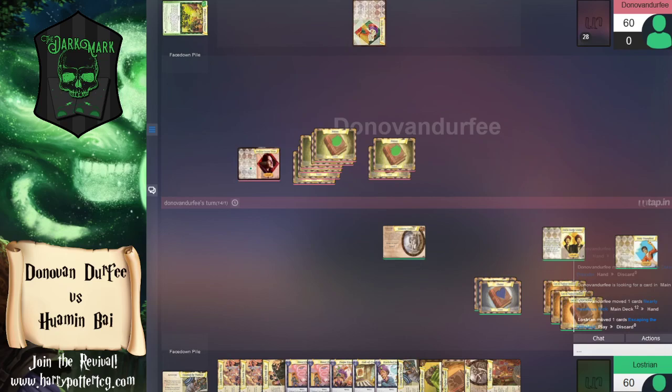Nearly Headless Nick is here. What I'd really like to see is us get a VTJ — Venomous Tentacula Juice — because it would obliterate our opponent by making them draw doubles in their hand. We'd just win. We've got a whole bunch of potion lessons on the table too.